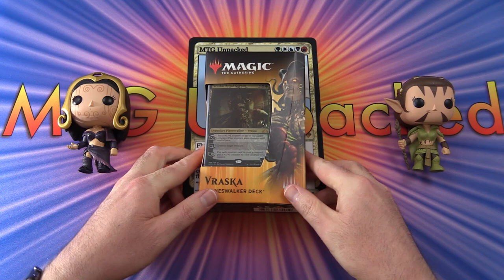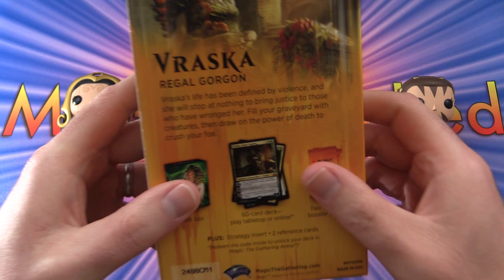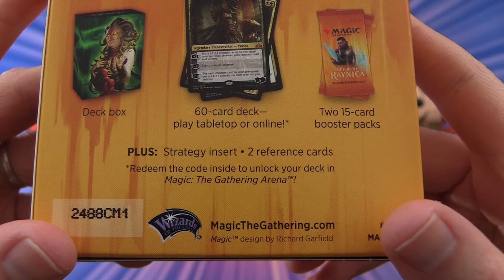Today on MTG Unpacked we're cracking open the Vraska Planeswalker deck. This is from Guilds of Ravnica — the set has just come out and usually they bring out the Planeswalker decks on the first weekend. So let's take a look at what we get here: Vraska Regal Gorgon deck box, 60-card deck, play tabletop or online, and 2 booster packs.